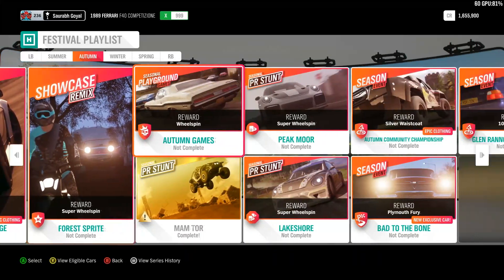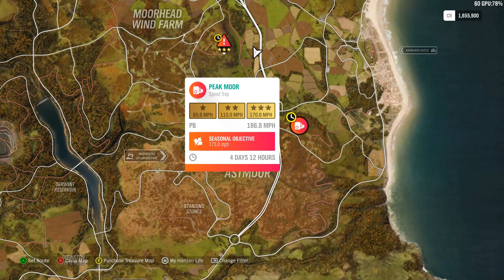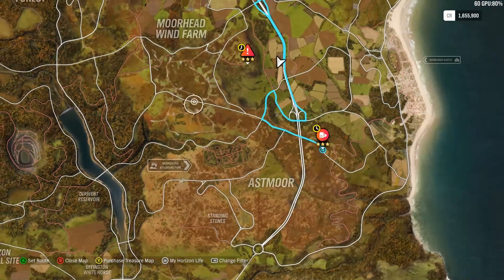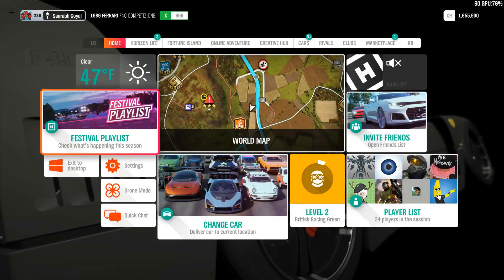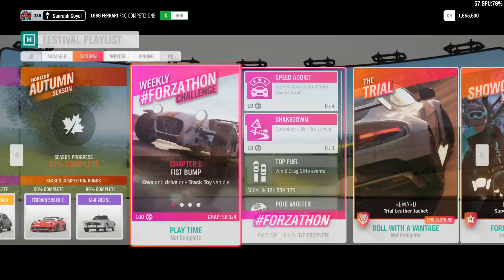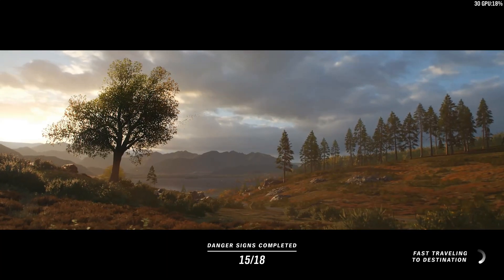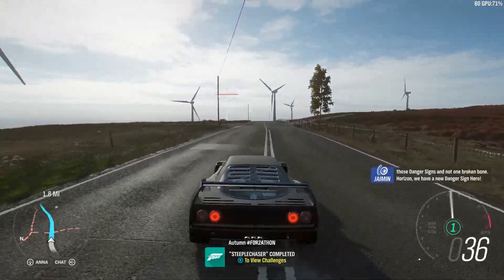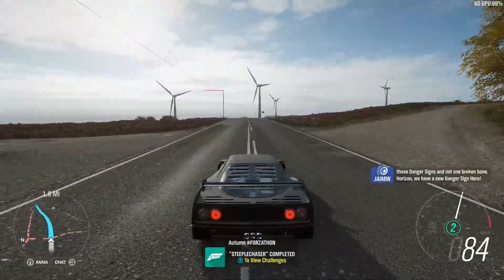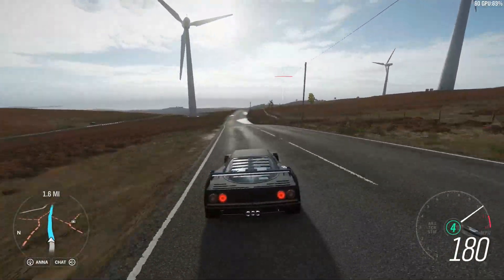After that we can do this speed trap — we need 175 mph. I'll fast travel over and let's see if we can get that speed. It shouldn't be too hard in this Ferrari because it's really fast. We're already at 160, 175, 180 — too fast.